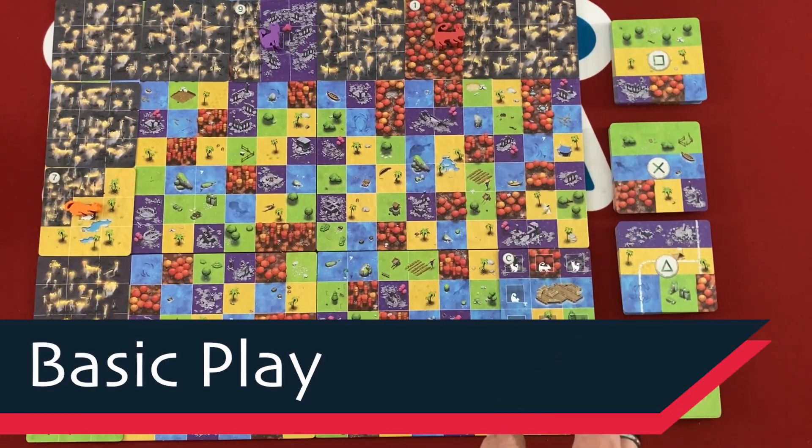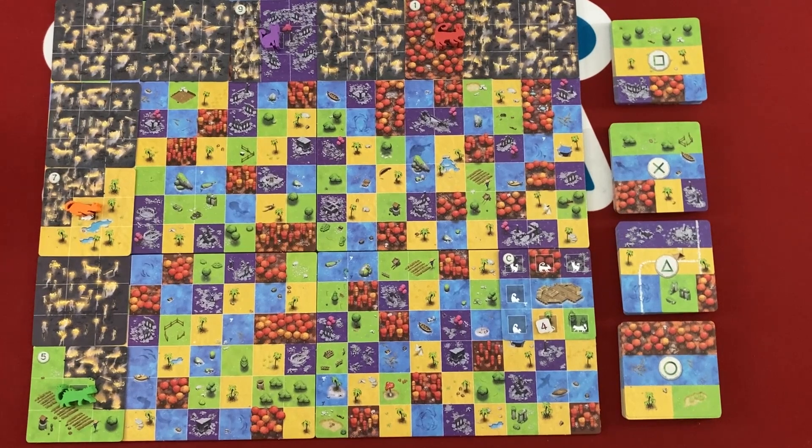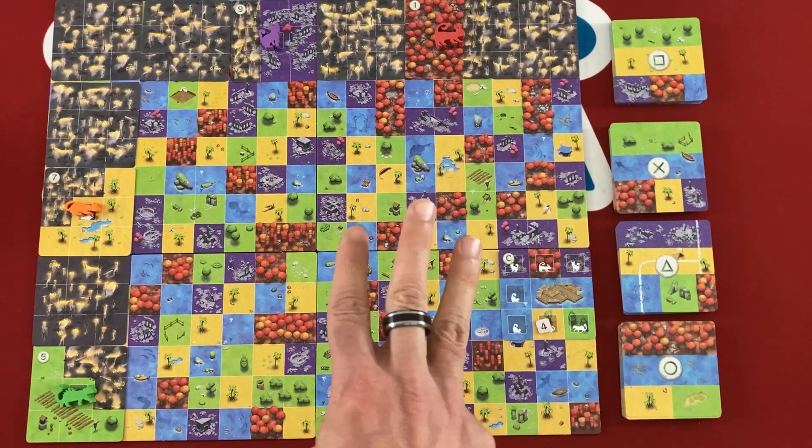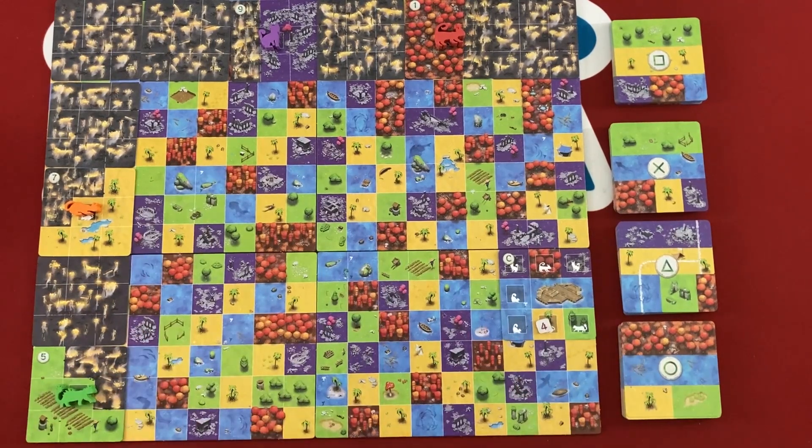In cooperative play, you each get three cards and can discuss with limited communication what you're going to play. In solo play, you get three cards for yourself and three for a dummy hand. Each time you use one of your own cards, you have to take a card from the dummy hand. You're basically playing six cards a turn.